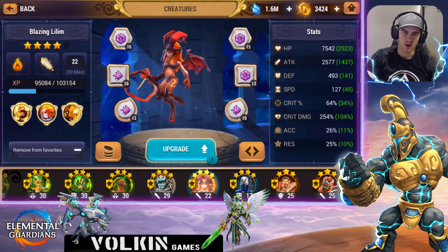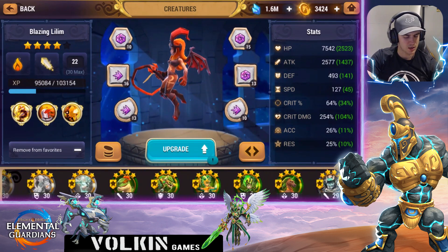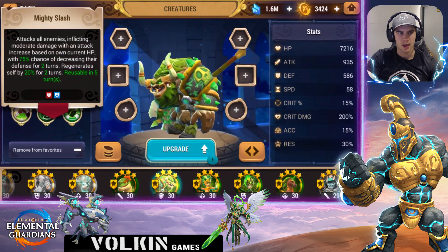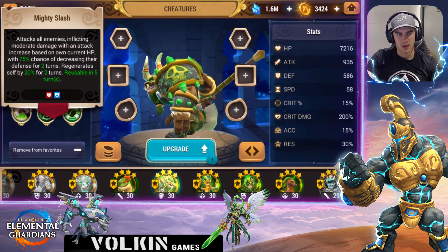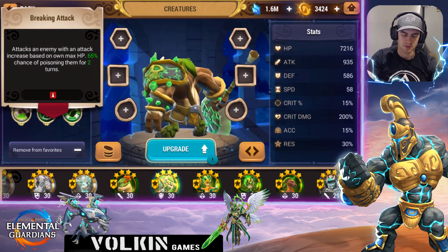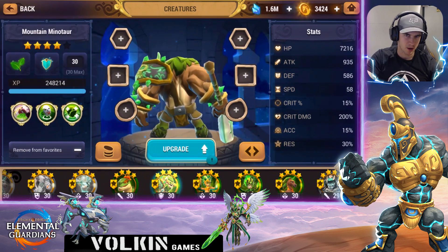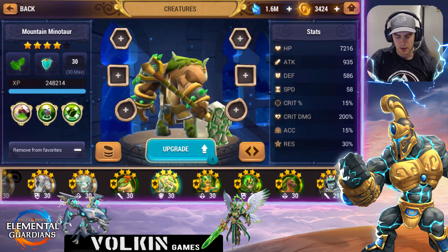There are more tanky options you might summon early game. For example, the Earth Minotaur has an AOE third skill based on his HP that also armor breaks and gives him regeneration — so the regen heals him and the armor break helps him kill enemies quicker. His first skill also does damage based on max HP, so he was pretty solid for early farming. The key thing you're looking for is tanks with a regenerate-type skill.